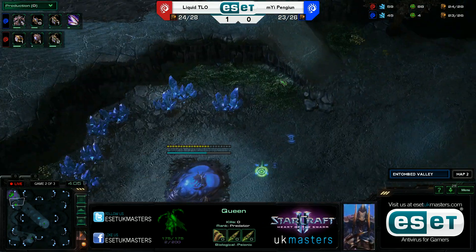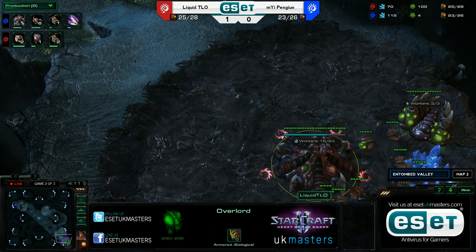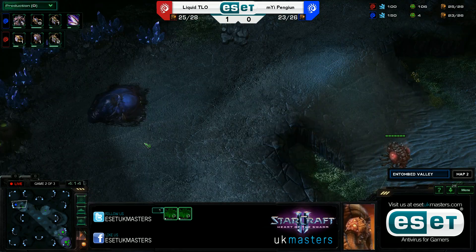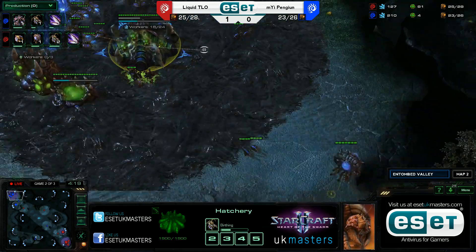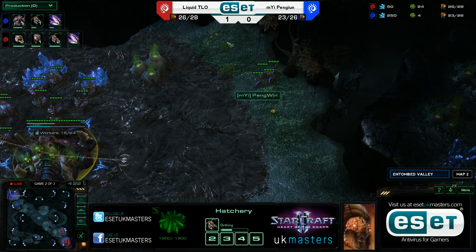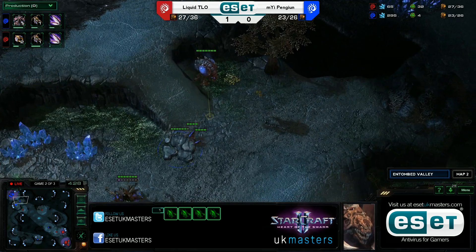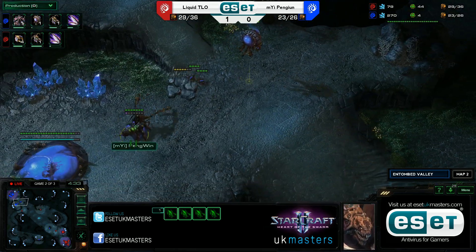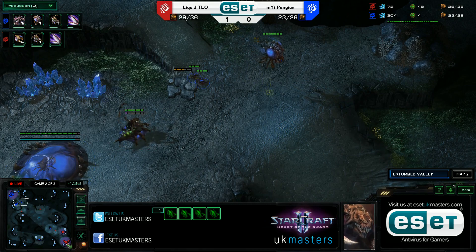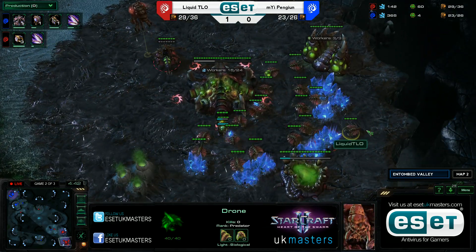Very typical start to ZvZ here — hatchery first versus a spawning pool first. Of course, there's still the chance of an 8 pool, 9 pool, 10 pool that can mess with you a little bit, being a Zerg player. Hatchery first can still be countered that way. Heart of the Swarm didn't really change that much — a lot of the all-ins versus Protoss have changed because of the Mothership Core. But as far as Zerg goes, Penguin is hiding four lings down to the side of his main. He does actually have six out on the field at the moment, but this could be a nice little bit of pressure and something that TLO may not expect.